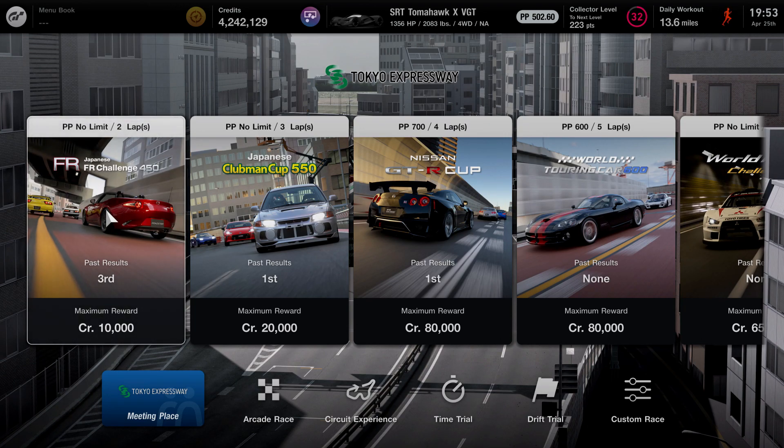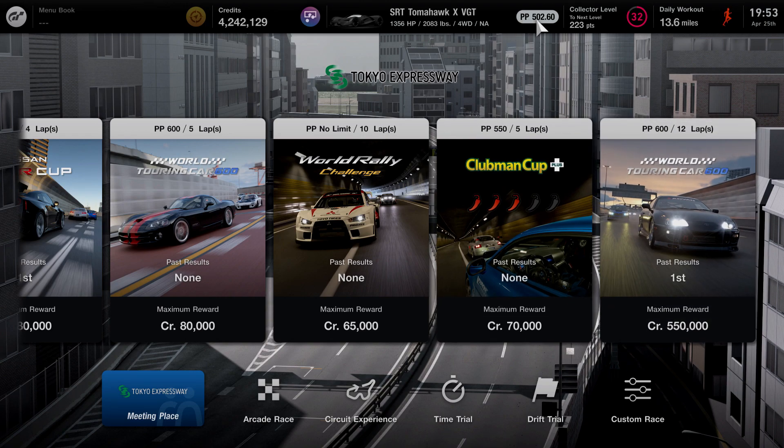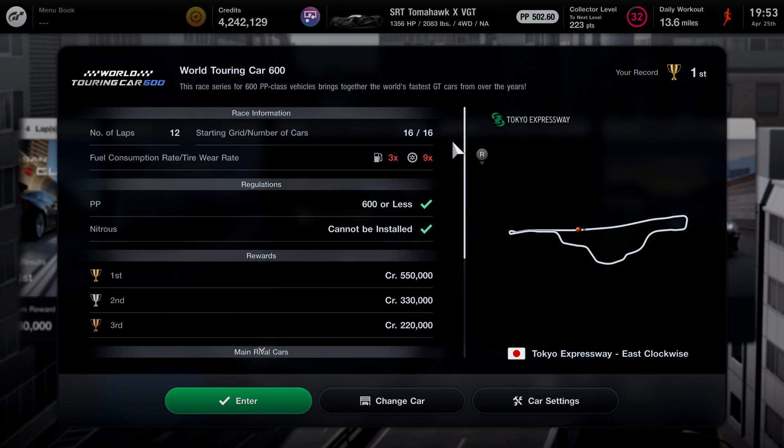What I got for you guys today, as you guys can see by the title and thumbnail — it is back: the Tokyo Expressway. They tried patching it, it's back. I have a 502 PP car, the SRT Tomahawk: 1356 horsepower, 2000 pounds, and I can do the race. We're gonna jump right into the video. I'm gonna give you guys the build setup, how much money you guys can make, and tips and tricks. If you guys enjoy, leave a like, share with your friends, and stay tuned for the word of the day.